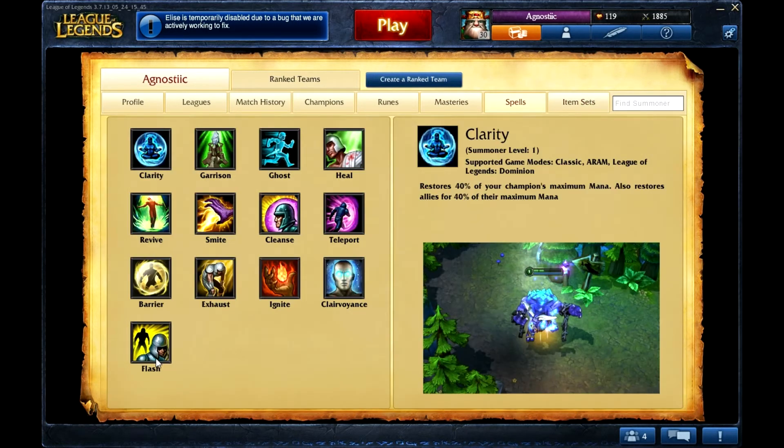Spells: Flash, Ghost — or Ghost, Ignite. You can run just about whatever you want. Flash/Ghost. Doesn't matter. You're Nasus.